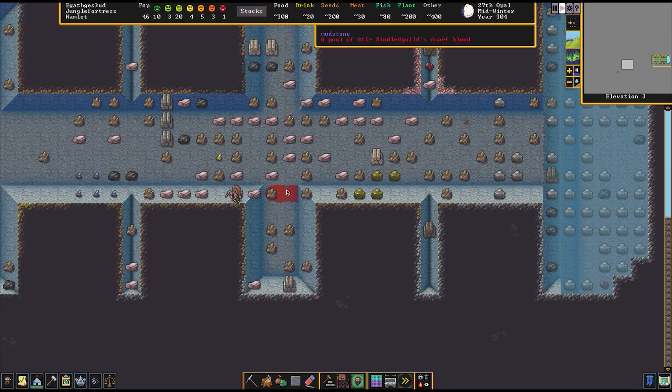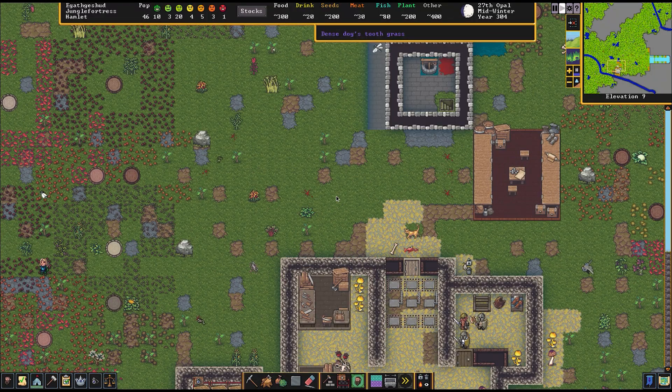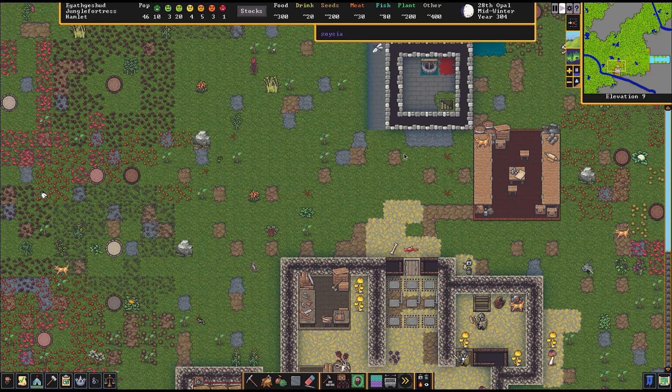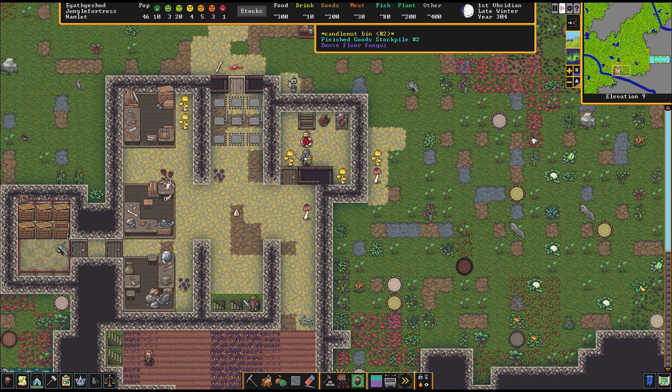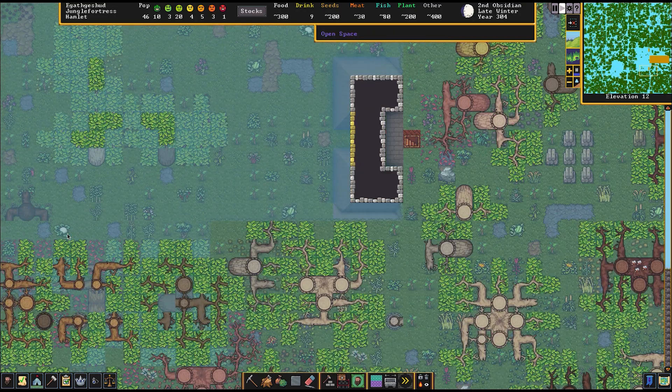Someone just fell — get that man to the hospital immediately. I think that was our leader who fell while deconstructing something. They do that sometimes, that's okay — this is why we have a hospital. Luckily I don't think it was much of an injury because no one's dead yet. If no one is dead yet, you're doing good. That's like the motto of Dwarf Fortress: if no one is dead yet, you are doing A-OK, and you should keep doing what you're doing.